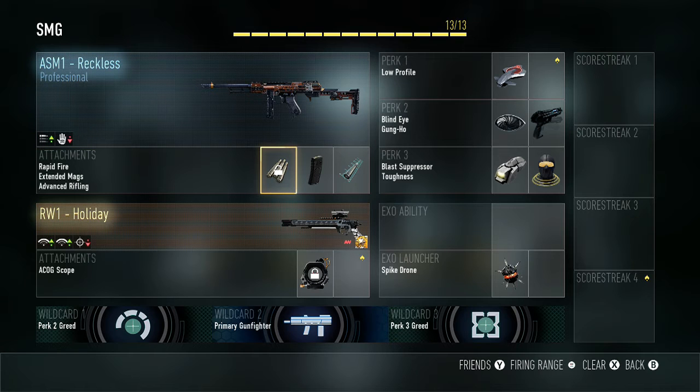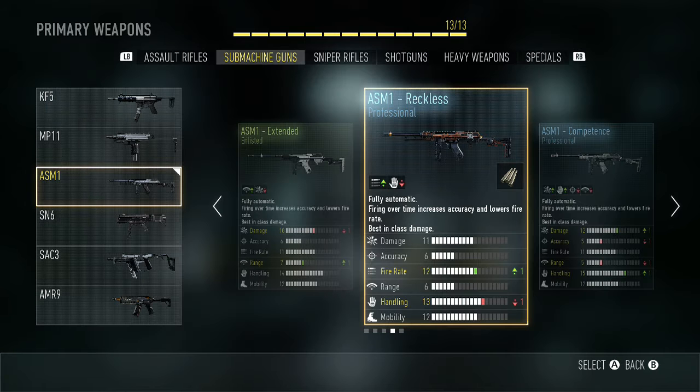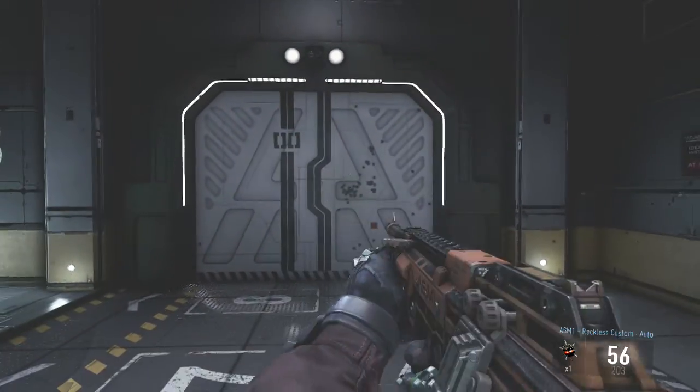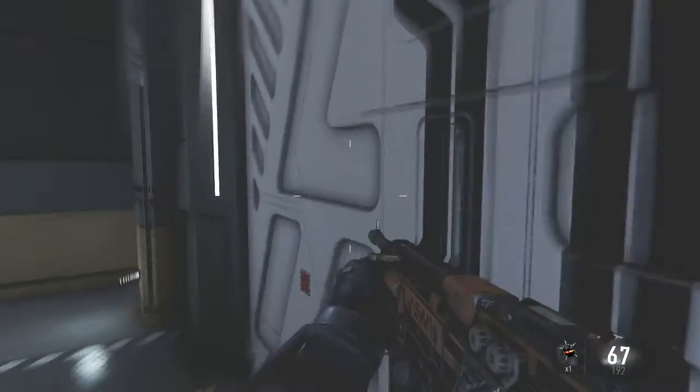Crazy rate of fire, and that's pretty much what made the Speakeasy so crazy. This thing comes with extra rate of fire plus a rapid fire. You can easily put an extended mag on it and put advanced rifling, which makes it pretty much a Speakeasy. I mean, that's a little crazy to say comparing a professional to an elite,